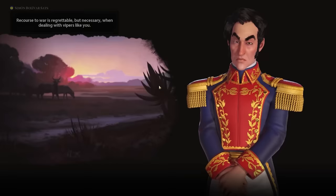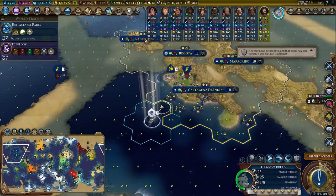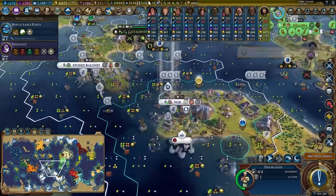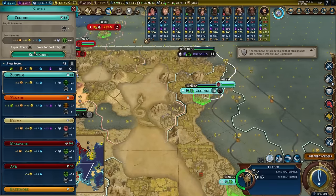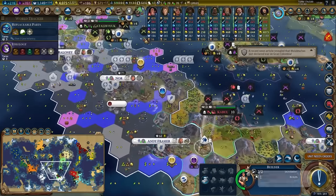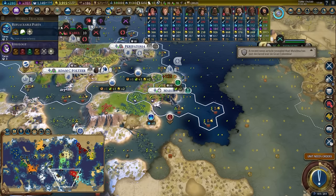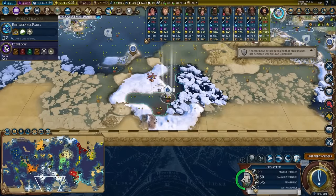Unfortunately I'll have to declare a surprise war here, which will get me more grievances than I'd like. But I am getting a settler out of it, and I'll be able to pillage a lot of resources and damage his economy heavily — boosting my own economy and putting myself in a much stronger position. Let's go ahead and trade with Zugdidi. We got ourselves another now. I'm going to fire that off towards his provinces. This is probably how I'm going to play out a lot of the late game — just picking different civilizations to pillage and destroy.